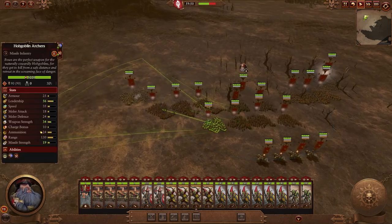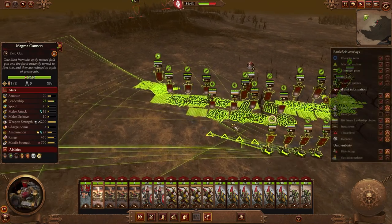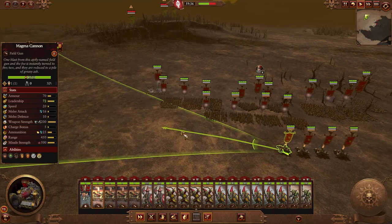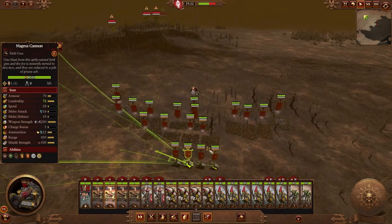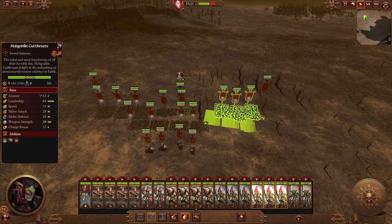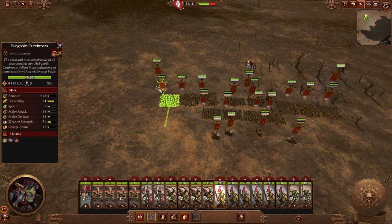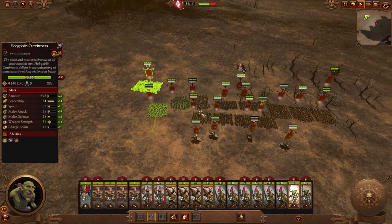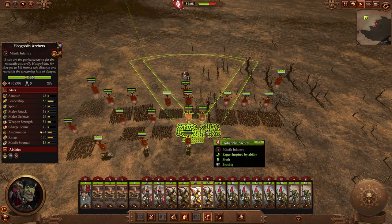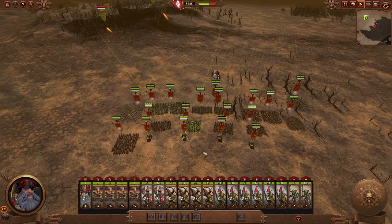We have some time until the enemy arrives, so first we're going to let the magma cannons target whatever they want. They start out taking pot shots at whatever is coming — that's fine, especially when those units are sort of in the trees, because they're not likely to hit anything anyway. If we force them to fire on obstructed targets, they'll just pick a different target. So to start out, we'll let them pick their own targets while I manage the army.